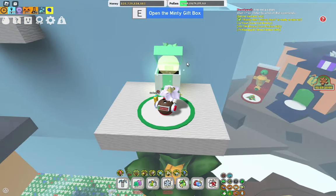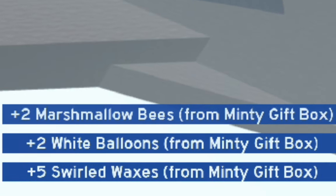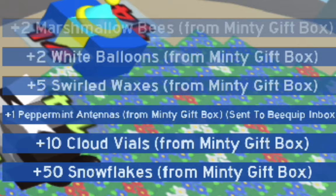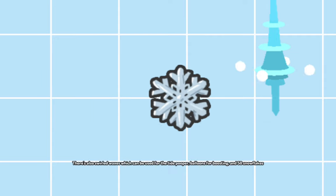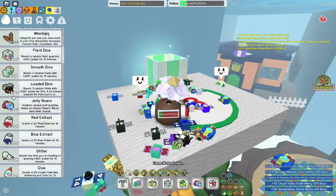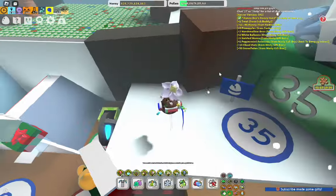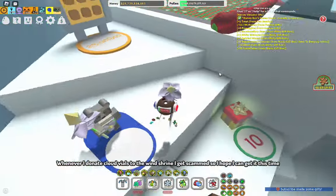Time to open it. I didn't get any stickers but I still did get a bunch of good loot. Two marshmallow bees is spectacular for me. There's also swirled waxes which can be used for the tide popper, balloons for boosting, and 50 snowflakes. I have 18 cloud vials — maybe I'll get windy bee if I donate these. Whenever I donate cloud vials to the wind shrine I get scammed, so I hope I can get it this time.